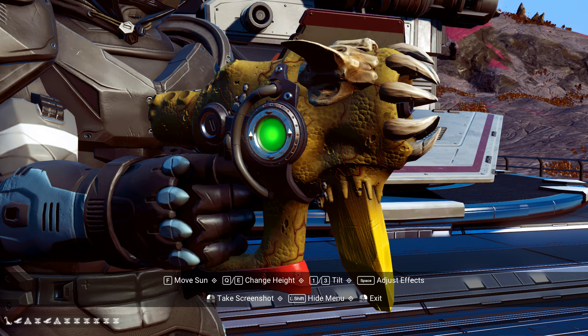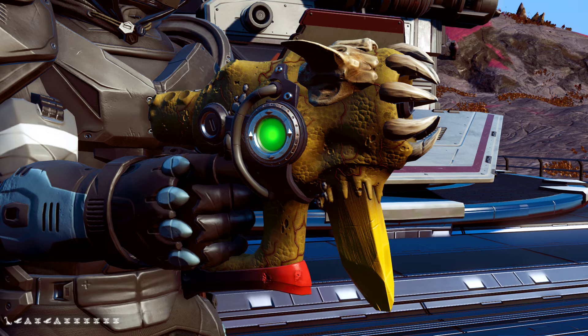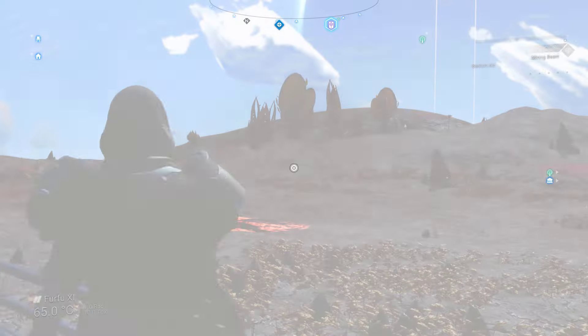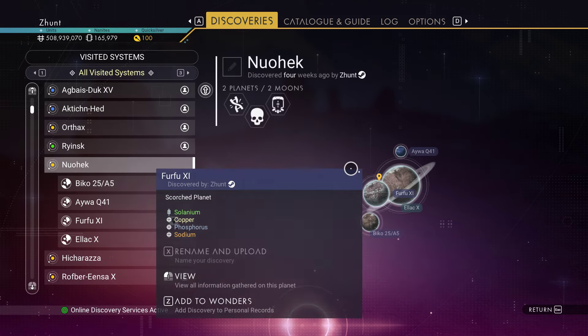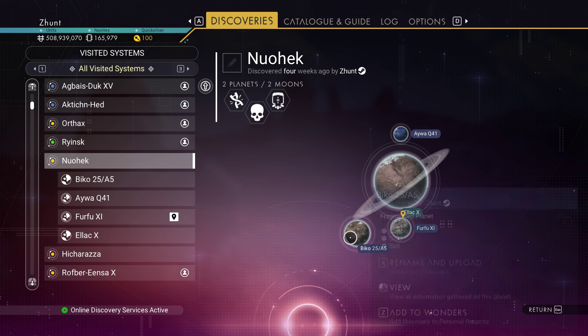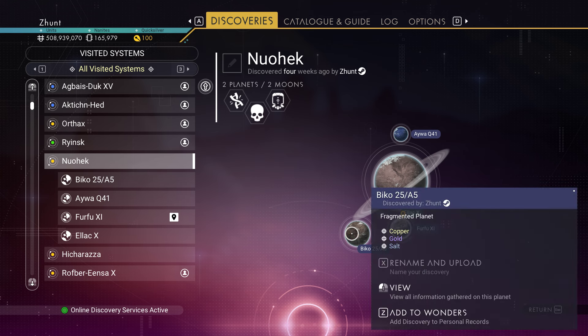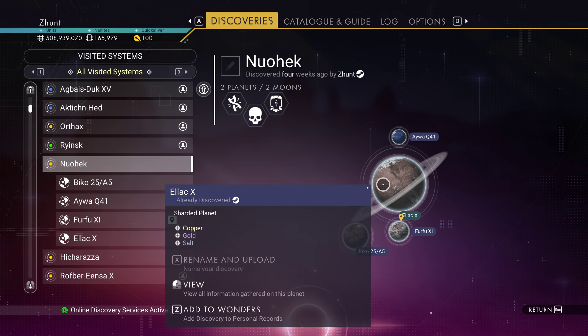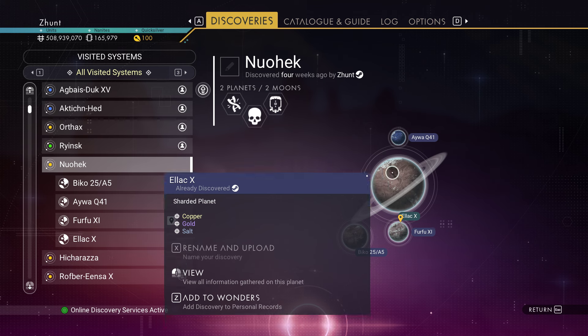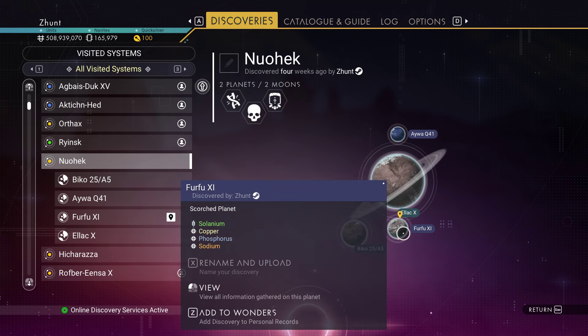Now we have to actually reload on a different planet to get this one. So why did I hunt on a moon, you might ask? Well, plus one repeat because it's a moon — god I hate moons. You have to reload on this planet of Biko 25A5, but you can't hunt on that because it's a glitch world. The only other planet in the system is a sharded world — also a glitch world. So it was a choice of this moon or this moon, and I went for this one because it had better weather, basically.